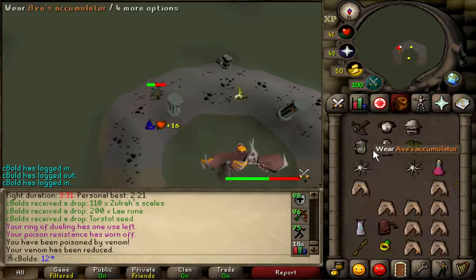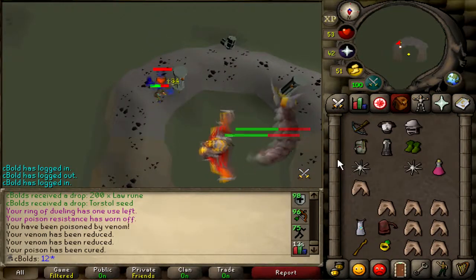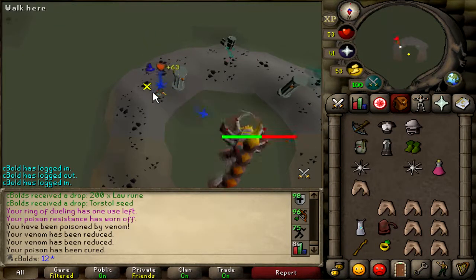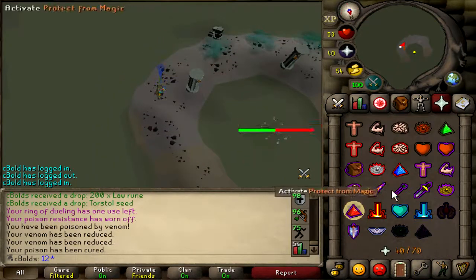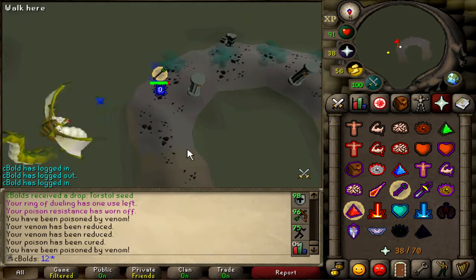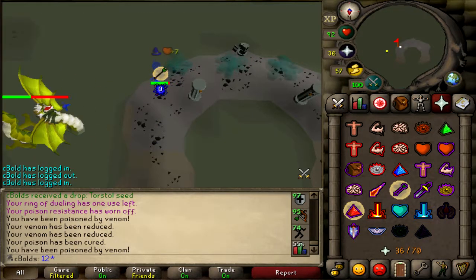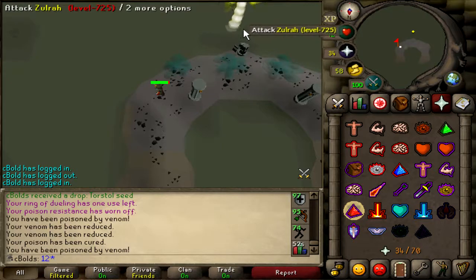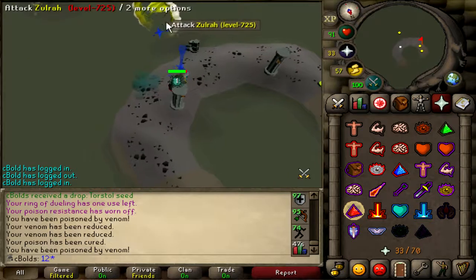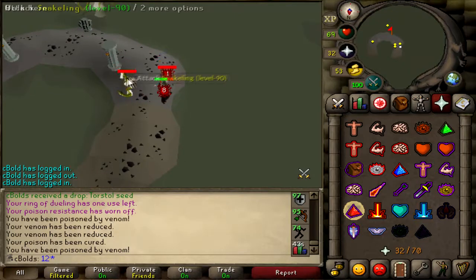For rare drops, I've had a lot of dragon halberds — about four or five, which are good to alch but they're quite rare. I did get two dragon halberds in one kill once, which was interesting. I've had about four or five crystal seeds as well, which are pretty rare but not that useful. I do need to make a crystal shield, and I think I maybe need a crystal halberd as well, which would be potentially useful at Zamy.